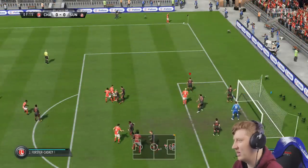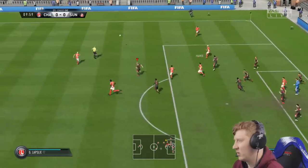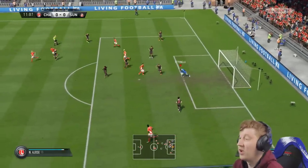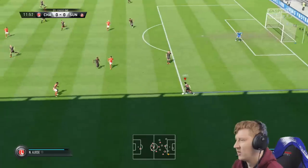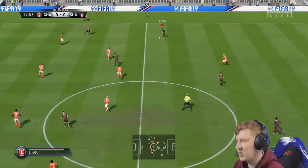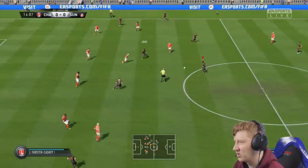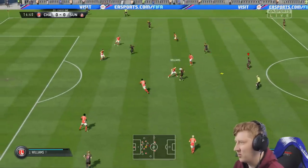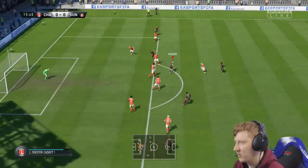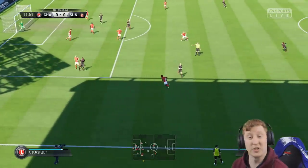Corners come in again from Forz Tokaski. It's a good delivery — headed away. Charlton starting off as the more attacking side but not making their chances pay. Then we try to show them how it's done — Maguire, Jamal Lowe, Maguire flies through the gap — Ravel Morrison just decides he doesn't want to shoot. We can't show them how it's done.